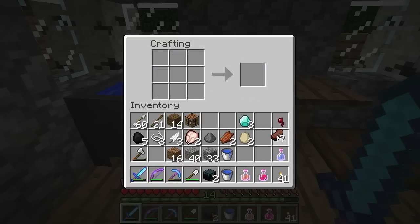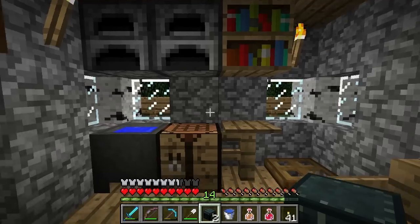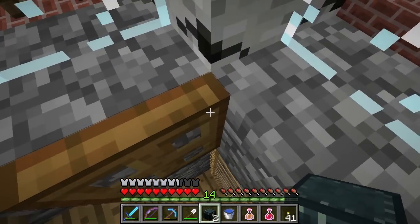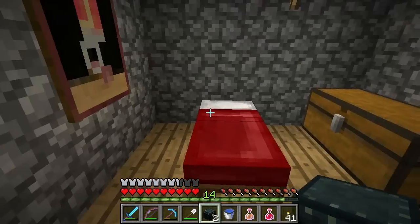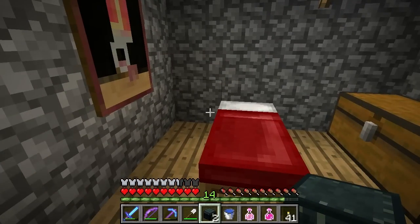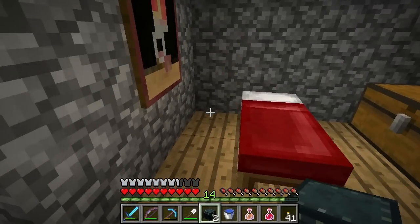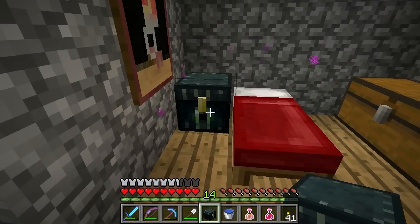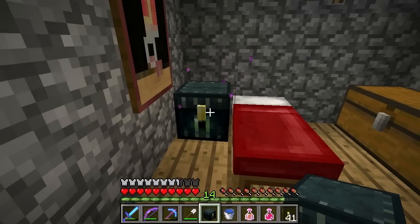I'm going to craft both right now. They do stack — that's lovely. Now it's important to consider where you place your Ender Chest because once you put it down, you can break it with any pick to get it back, but when you break it down it returns eight obsidian and you don't get your eye of Ender back. So that's a bit of a downside — they're expensive to make, so think about your placement.